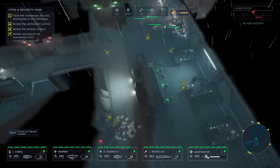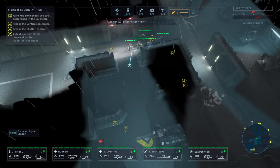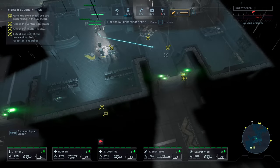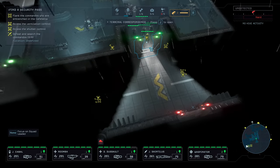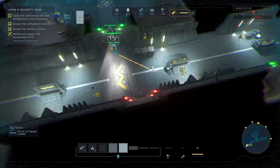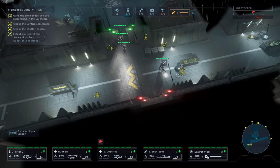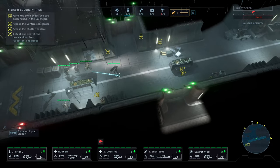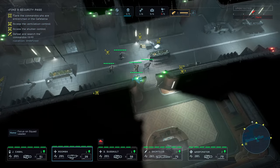I found something — looks like a data pad. Got something on the tracker. Luckily, nothing of what we're currently doing is progressing the hive activity. Another motion tracker down here. Motion tracker deployed. They're heading our way — no, no one is heading our way, what are you even talking about?